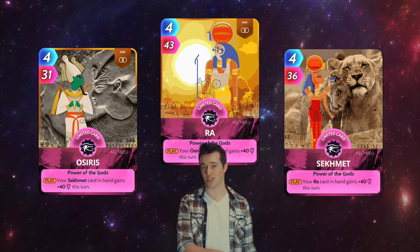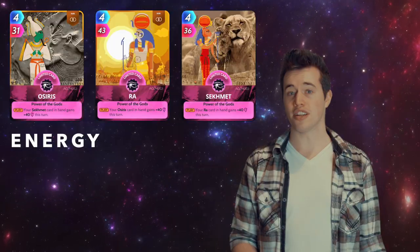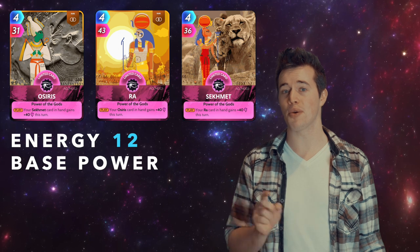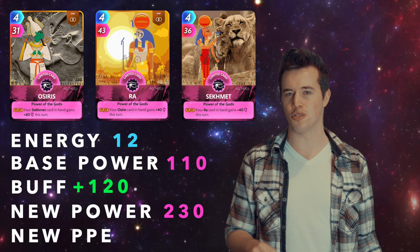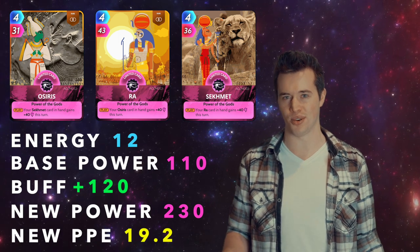The better Osiris trio is Osiris, Ra, and Sekhmet. Total energy: 12. Total base power: 110. These three have a buff of 120. That makes their new power 230, and their new PPE 19.2.